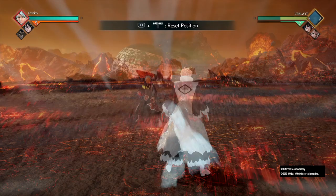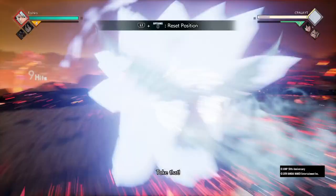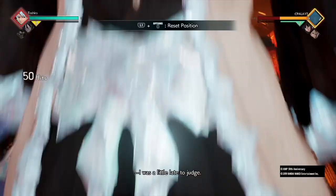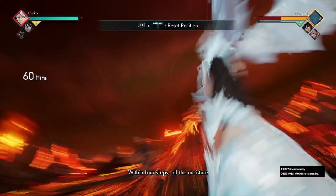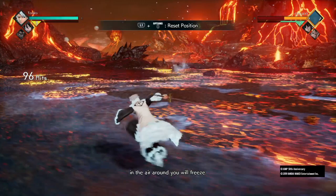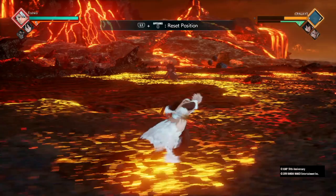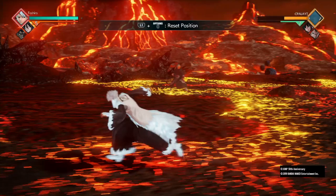The tenth combo, first one involving the ultimate, is five lights, three heavies, call Rukia on the third heavy, Hail Flower Dragon, she freezes, Hail Flower Dragon again, then do your ultimate right away. I show combos both non-awakened and awakened because if you're ever in a situation with only 10 to 15 seconds left and no time to awaken, you need to know the base damage.